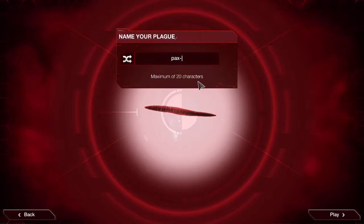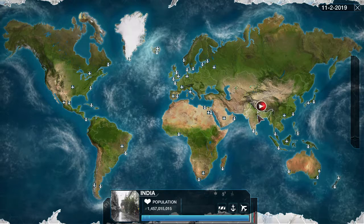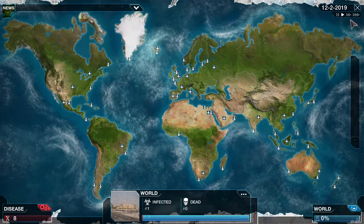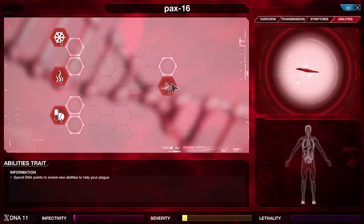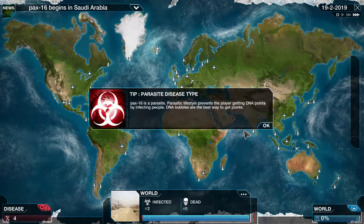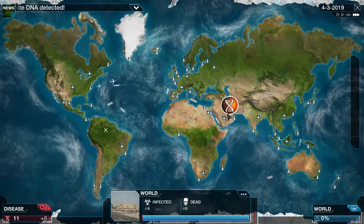As always, we'll start in Saudi Arabia. We're going to start off with hiding in the brain, just so that way we can keep severity low. Because look at that — we already cut it off. We cut half of it off just from that one alone.